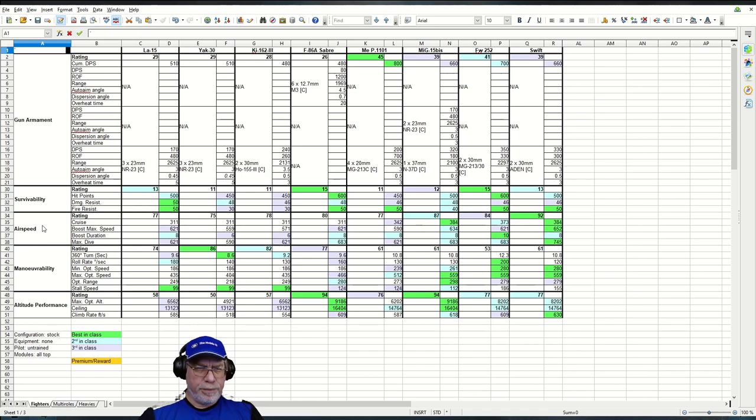Airspeed: a pretty healthy rating of 77. The maximum boost speed is third best in class, which will certainly help against turn fighters, though you won't be surprised it's slower than most high energy fighters. It's worth noting you are quite a bit faster under boost than the MEP-1101, and given you'll encounter these a lot, you really ought to learn the strengths and weaknesses of this aircraft — as indeed you should with the F-86A Sabre, the other really popular choice at tier 10.